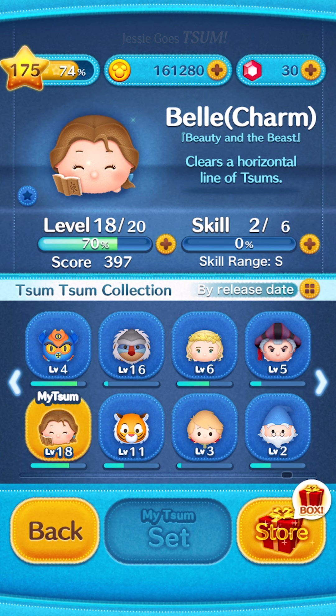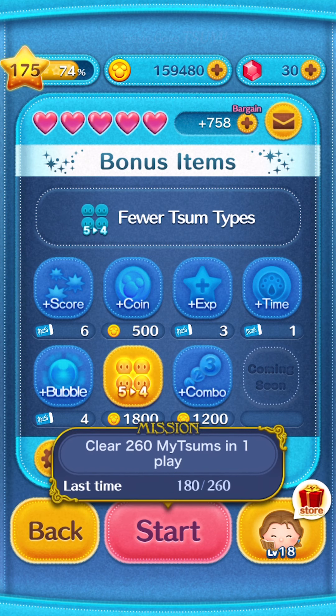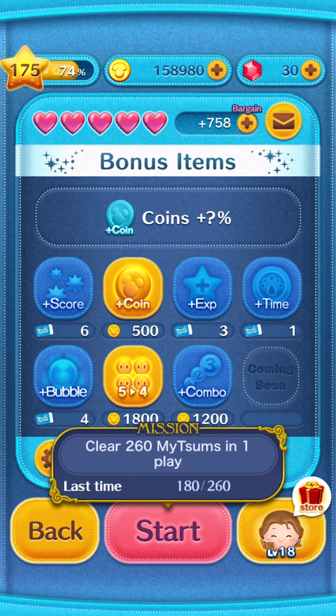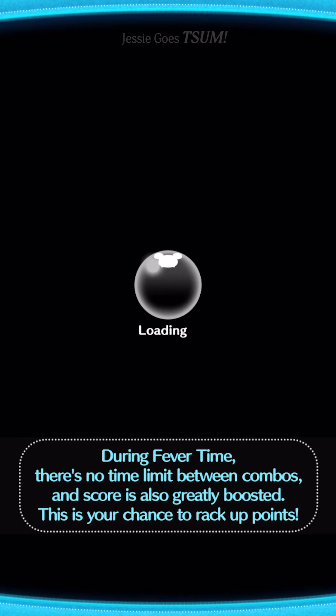I'm going to play a game with her right now, and to just make sure that I complete this mission no matter what, I'm going to add the 5-4. She tends to get pretty good coins so I'm going to get a little coin boost to see if I can make back some of that money, and I'm going to add this extra time ticket. 260 mysooms in one play is a lot. I threw the 5-4 at it last game and only got 180, but with the charm sooms since I have double the amount of sooms counting towards the mysoom, I think this is going to be much more successful.